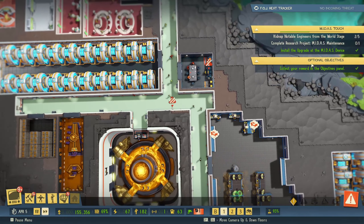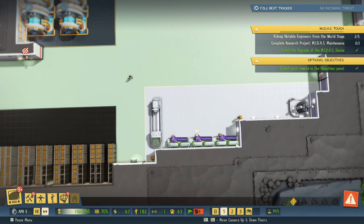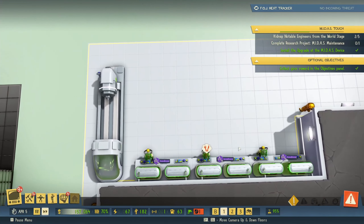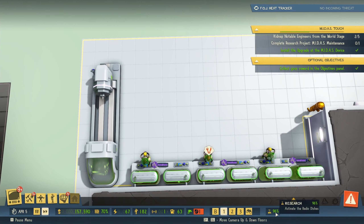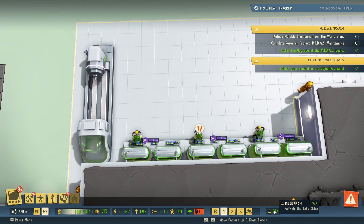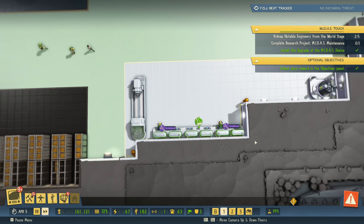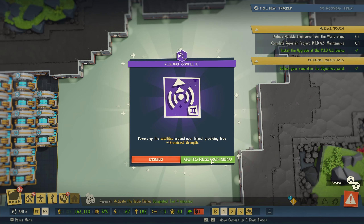Now what we need to take a look at is research. Research is going quite well. We have three scientists doing research, so that's why this is going really, really fast. And as soon as this finishes, we will be able to look at this Midas Maintenance, which is a research project. Hopefully this stops changing everyone in the lair to gold statues.